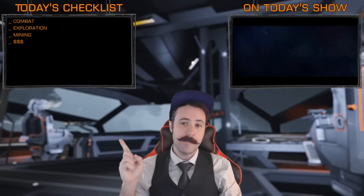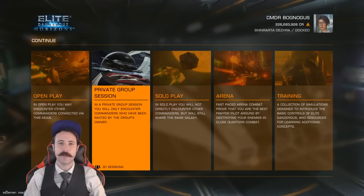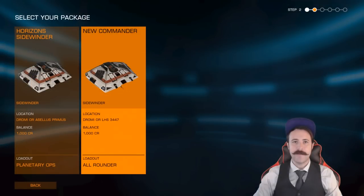Right now we'll be covering combat, exploration, and mining so you can get the cash you need. Before we start, I wanted to give you a quick rundown of the modes: Open, Private, Solo, CQC or arena, and Training. Open play allows you to encounter NPCs as well as other players on the platform that you play on — anyone can be friend or foe. Private group allows you to encounter NPCs and only the people you allow to play with you. Solo is NPCs only with no other players. CQC is a lot of fun but can be difficult to find matches. No matter where you are in the galaxy, you can join team deathmatch, deathmatch, or capture the flag in arena combat that won't affect your balance.